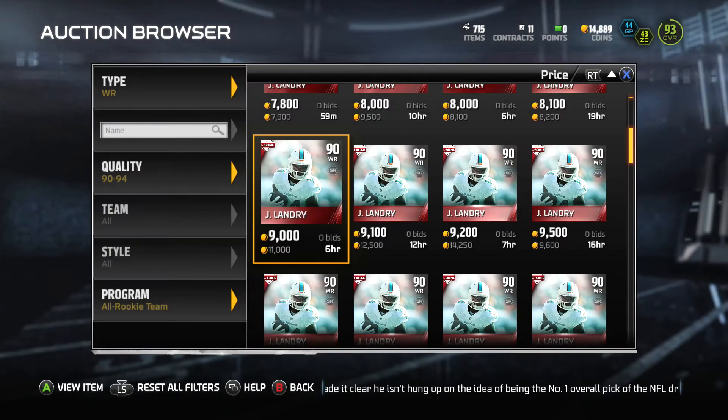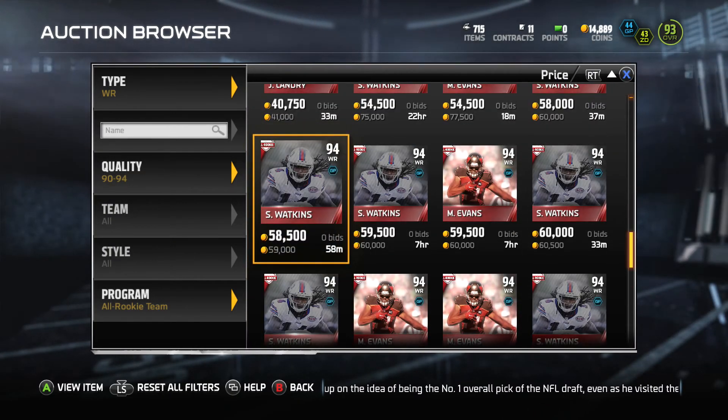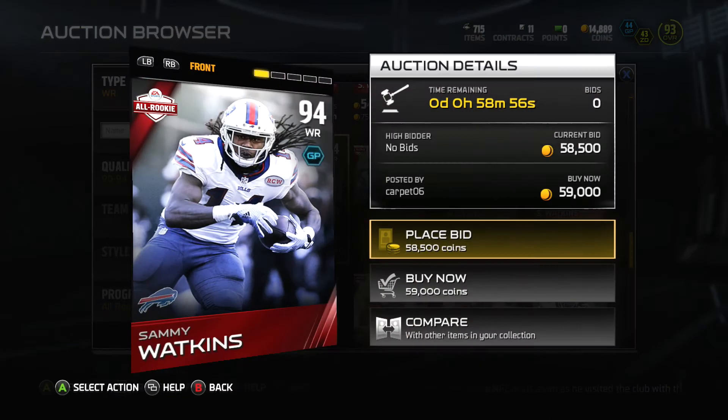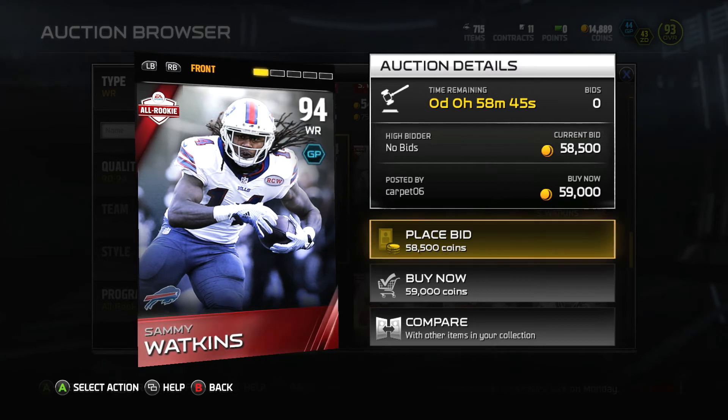Getting a lot of linemen cards isn't the most exciting, but if you're looking for cheap linemen to upgrade your team, I definitely recommend picking those cards up. Now here's a card I'm really excited about — Sammy Watkins.